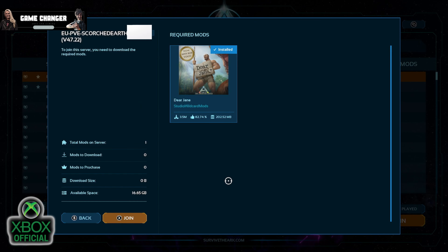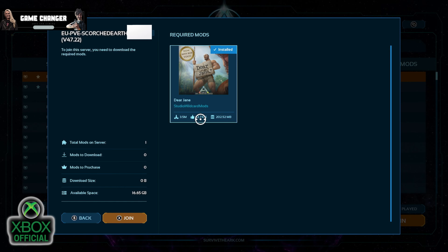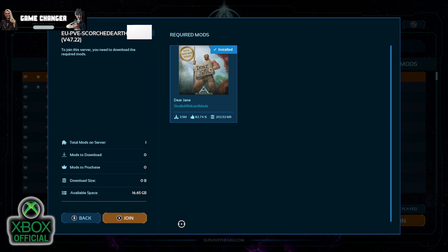Even though you've got them installed, you'll only see the Dear Jane one. It's not like unofficial where you get a massive list of mods you have to install every time - it doesn't do that. Your list still only has Dear Jane there, so it's not like unofficial servers.